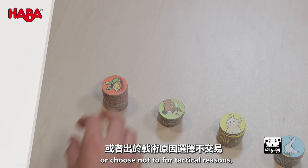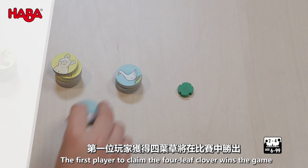If you cannot trade or choose not to do so for tactical reasons, you may take two lumps of gold. The first player to claim the four-leaf clover wins the game and finds ultimate happiness.